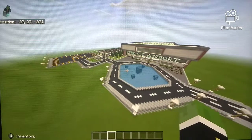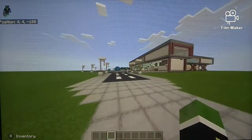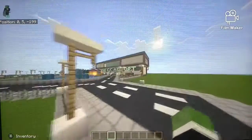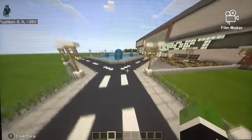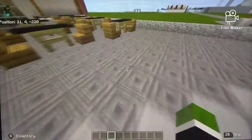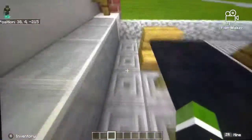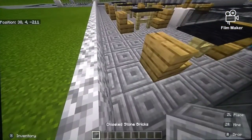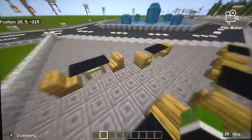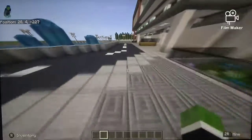It probably doesn't look that different, but first things first I did take away the big underpass things — I started not liking that. I also added light poles all around the edging of it. Over here I completely dug out the grass and put chiseled stone bricks to give a nice walkway — this is where you would sit down and eat or talk to your friends while waiting at the airport.